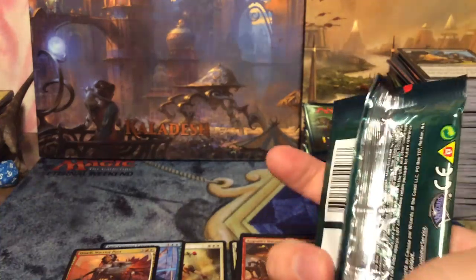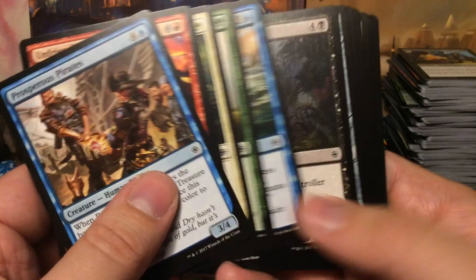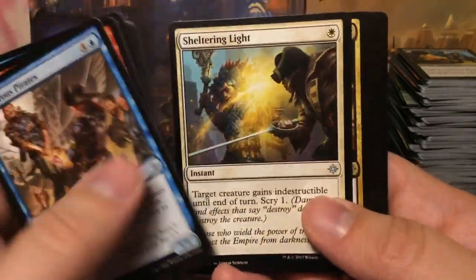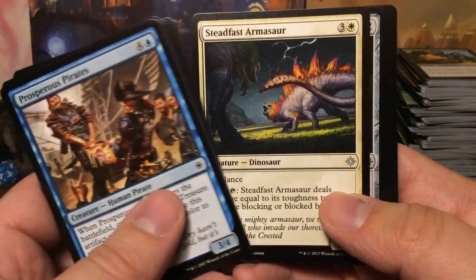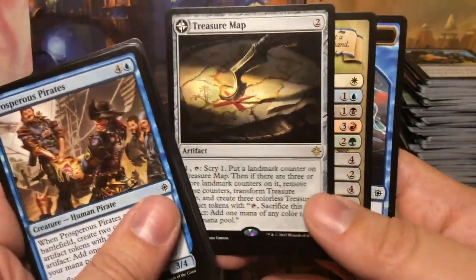That's a third mythic for the box and now we're going to the final third. Sheltering Light, Call to the Feast, Steadfast Armasaur, and a Treasure Map!